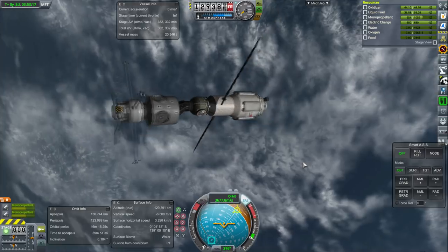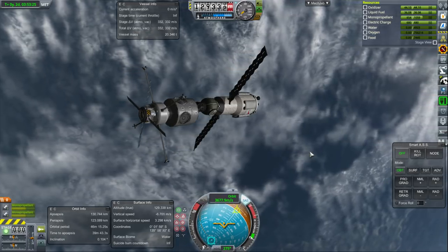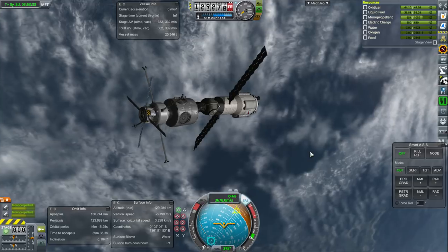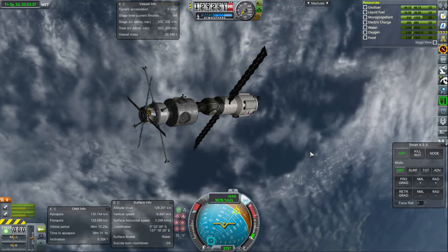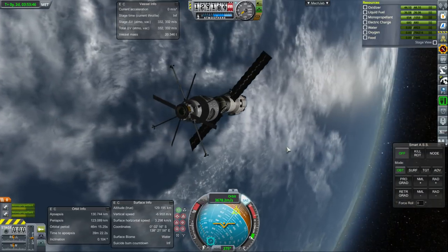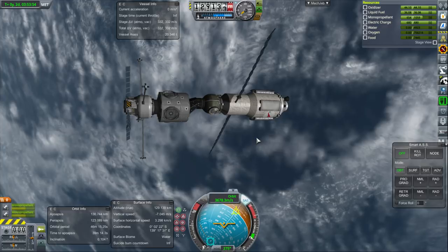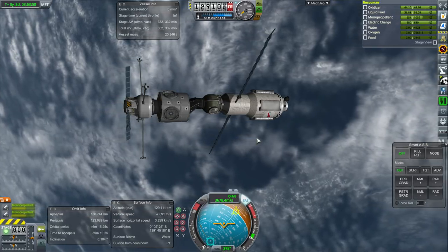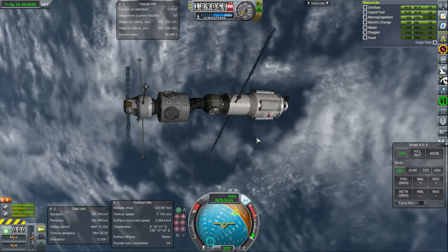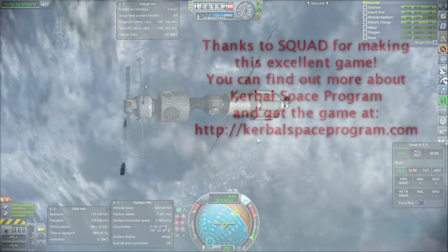We're going to call it the Interperble Space Station — I'll come up with better names for the others. I've already come up with better names thanks to assistance from viewers on Twitch. Here we have the beginnings of our station plus the tug. Next time we'll launch some modules to the Moon or Minmus as well, instead of just focusing on the Kerbin orbit station — we'll branch out to have some variety in the mix. Thank you for watching! If you want to see more of this series, please press like, leave comments or suggestions below, and I'll see you next time.